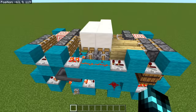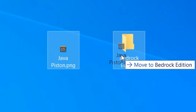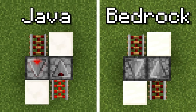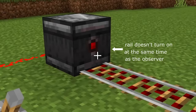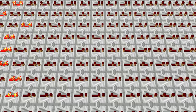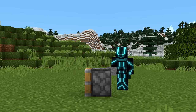So Bedrock redstone is less precise. Even if you perfectly copied and pasted a Java piston into Bedrock, it wouldn't function the same, since it has to play by Bedrock's rules. Going back to that redstone clock from earlier, the reason it's slower in Bedrock is because the rails aren't allowed to turn on at the same time the observers power them, even though rails are supposed to turn on immediately. This also makes timing in Bedrock more confusing, because combining certain redstone components introduces hidden delays that shouldn't be there.